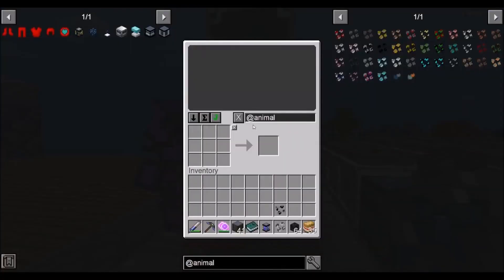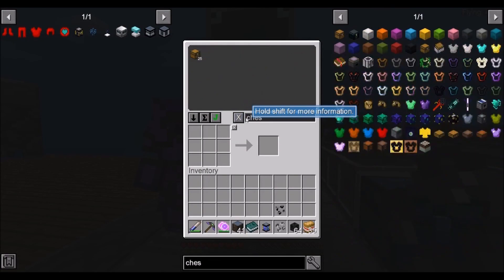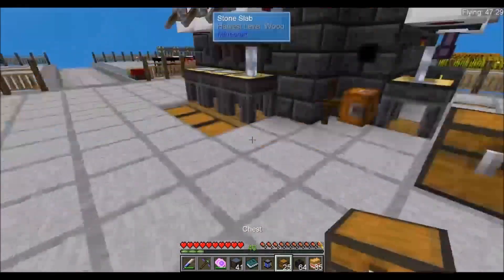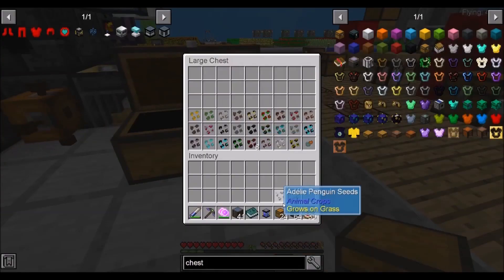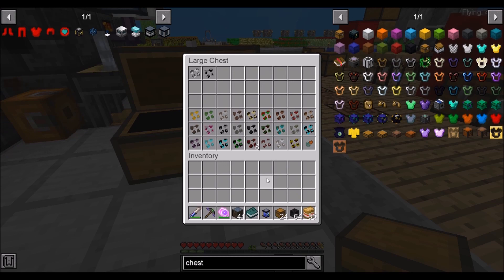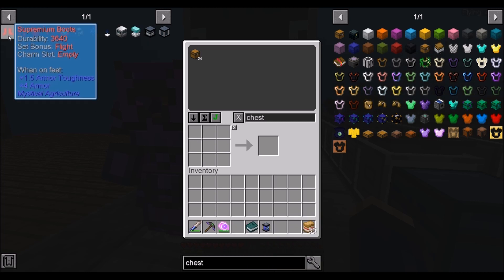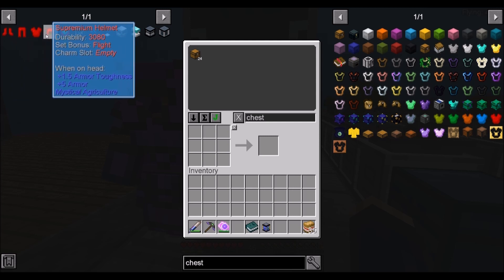Let's grab a chest and put that there. We got all of our animal seeds done — that is a major load off. Let me explain what I'm doing next. I've been working on the supremium armor. Even though it's not an advancement, I still want it because it gives creative flight.